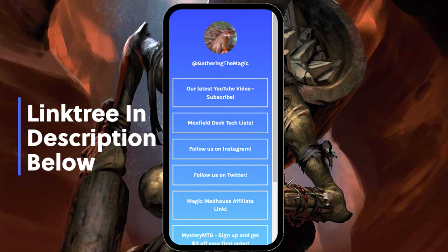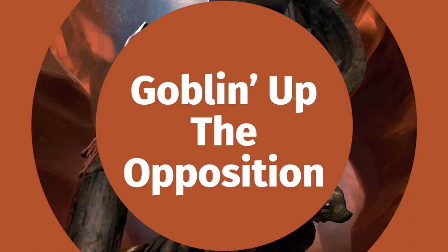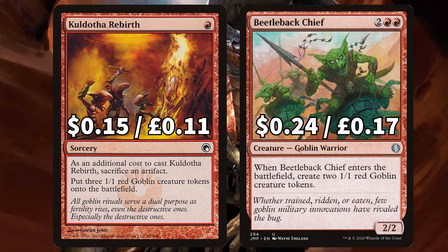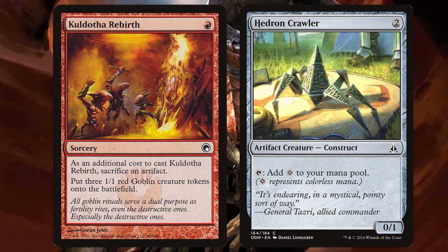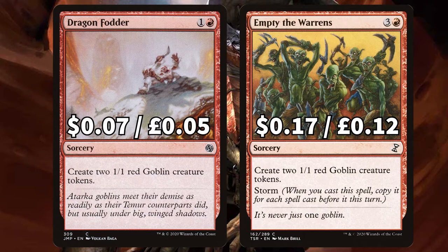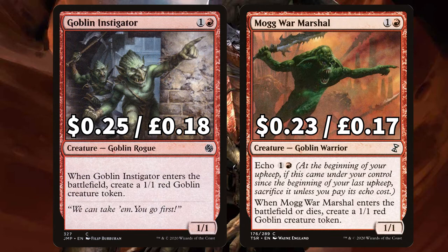Now we're looking at the big token army we're creating. First up we have Siege Gang Commander that ETBs and creates three 1-1 Goblin creature tokens, and Hordling Outburst that again creates three 1-1 Goblin creature tokens. There is Kaldotha Rebirth that allows us to put three 1-1 Goblin creature tokens onto the field once we've sacrificed an artifact — this is where having plenty of artifact creatures will come in useful as they can be the sacrificial fodder. And Beetleback Chief that ETBs and creates two 1-1 Goblins.